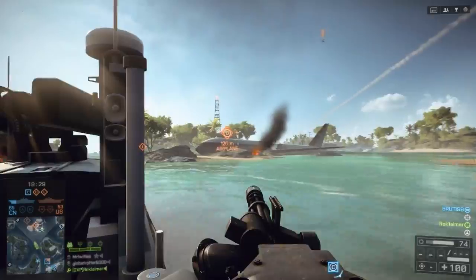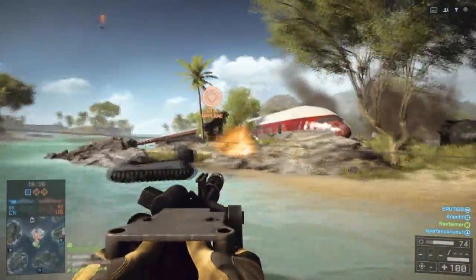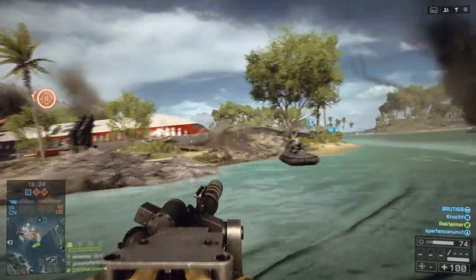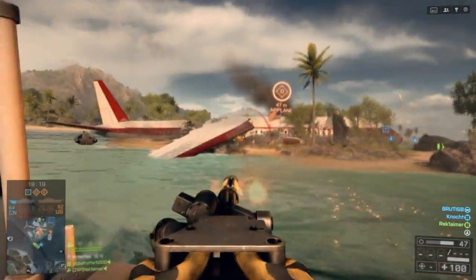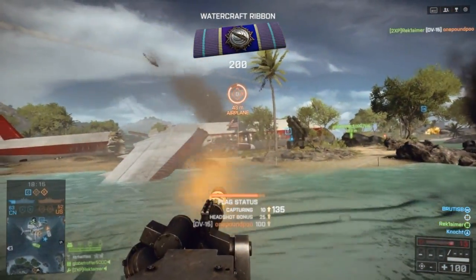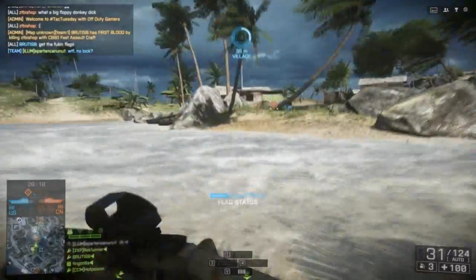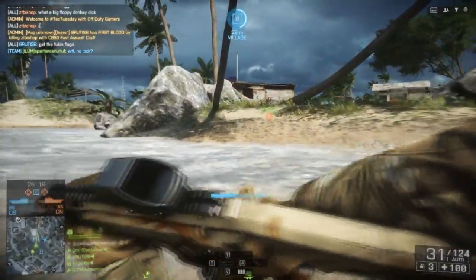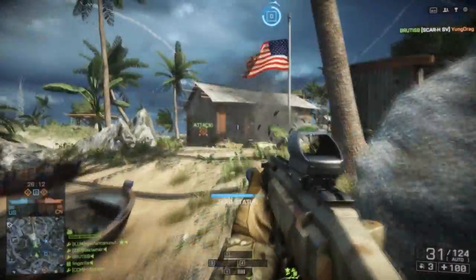Since it is a Naval Strike map, Carrier Assault is going to be done with boats, hovercrafts, ribs, etc. — you're going to be doing a lot of boat play. It's going to be really good to become a medic or an engineer so that you can revive your dead teammates and also take out the boats that are going to be mowing you down, as you can see here as I just got mowed down.